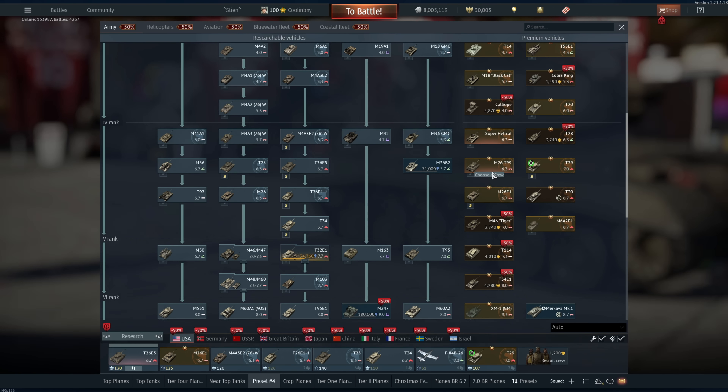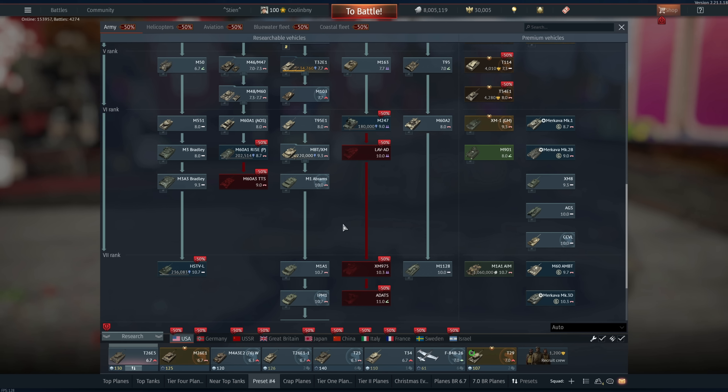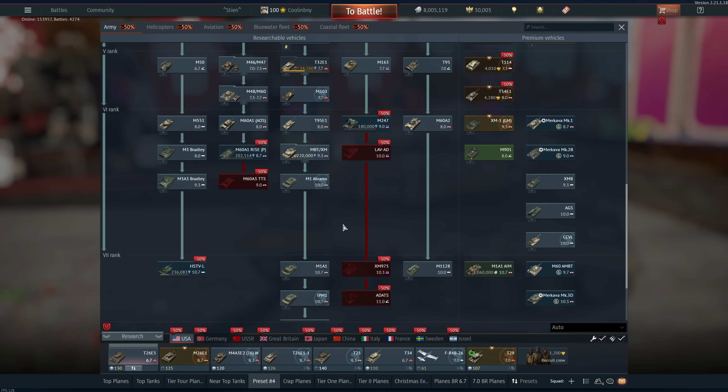The T114 — I'm not a huge fan but people love it, I do have a review I'll link below. The T54E1 is a pretty good vehicle. At 4,280 GE for an 8.0 BR Rank 5 premium tank with an autoloader and 5-second reload, you can research everything through Rank 5 without penalty — not too bad. Beyond this, nothing else I can recommend in army or helicopters for USA. For aviation there are a lot to recommend.